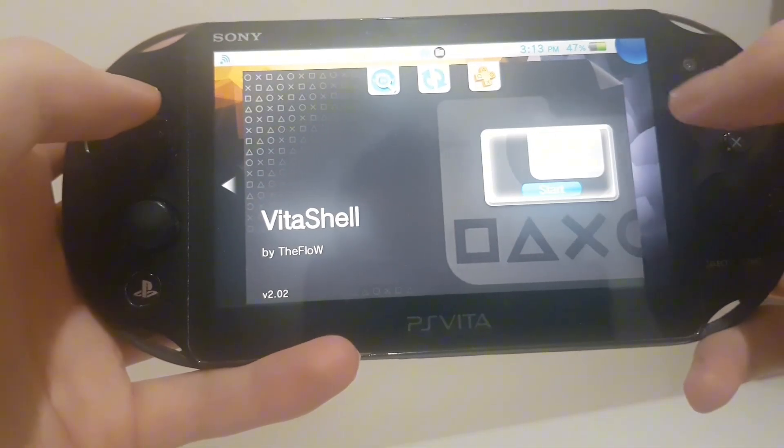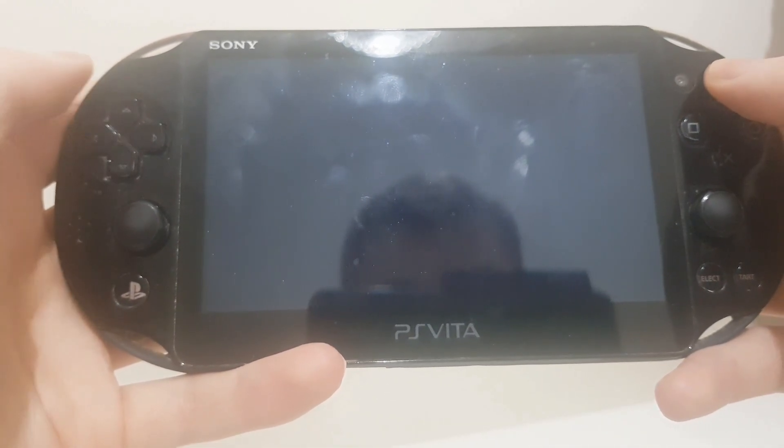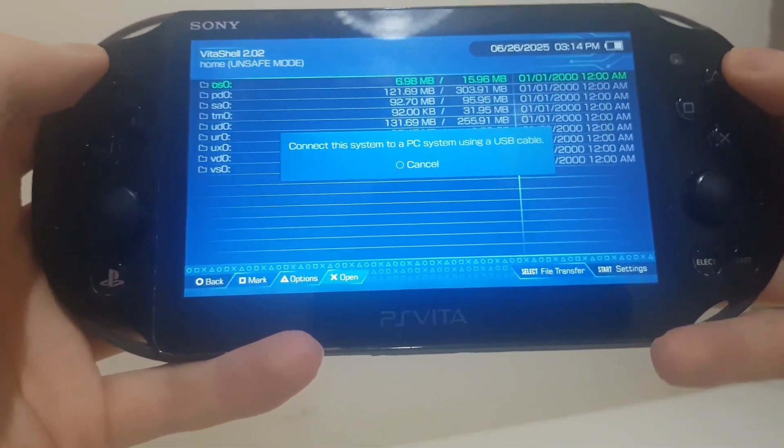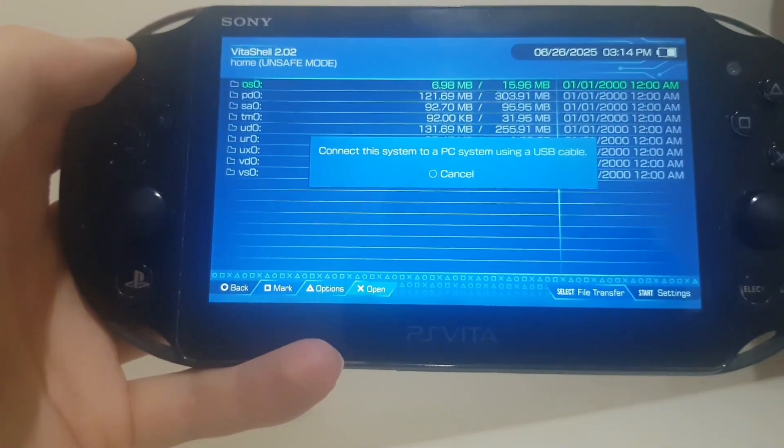First, we'll need to go into Vita Shell and transfer our PS Vita into transfer mode using a PC to transfer Auto Plugin 2.